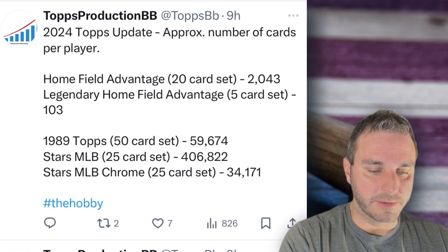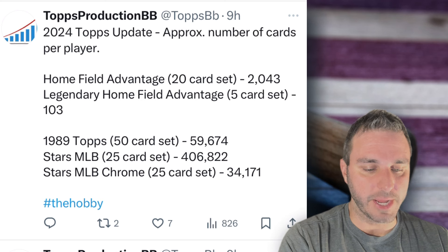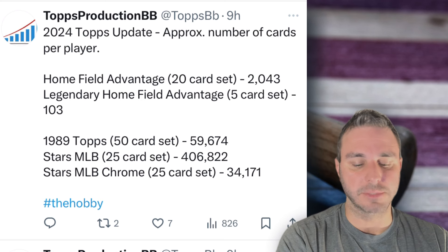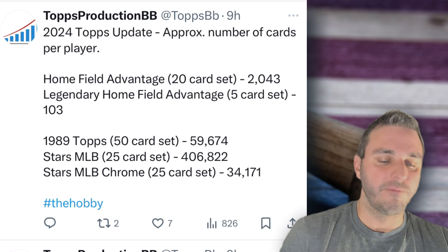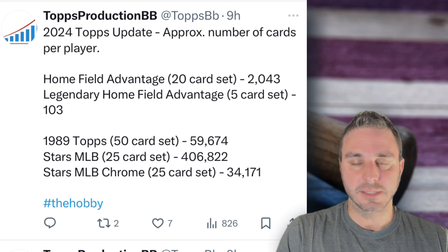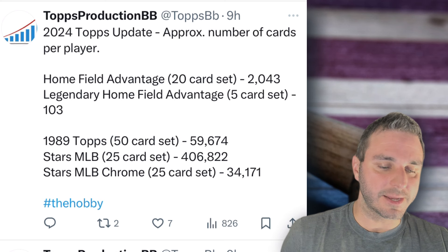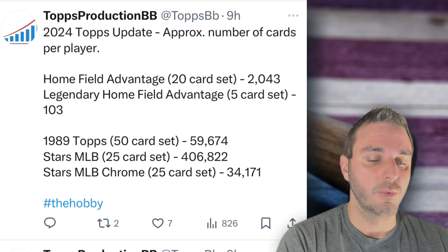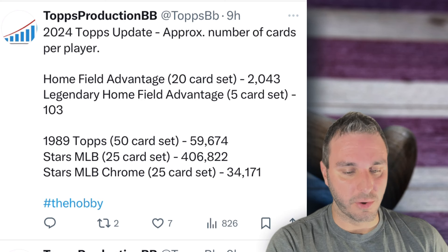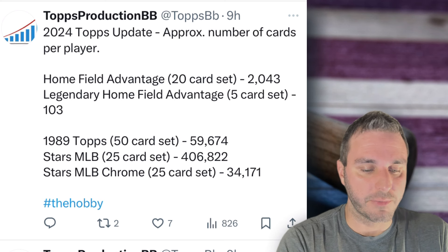We got Home Field Advantage, 20-card set: 2,043. That is what I'm talking about — that is what I want to see that set at. Home Field Advantages have been between 7,000 to 10,000 cards before, which is too many; they completely devalue the Home Field Advantage. Now you're going to see the prices on those stay a little higher — there's not going to be as many in circulation with only 2,000 out there. And Legendary Home Field is almost an impossible pull, they're super tough: 103 for a print run, which is nice.